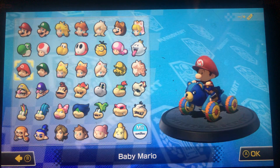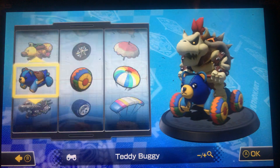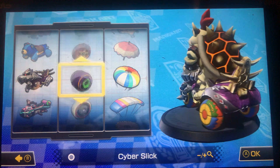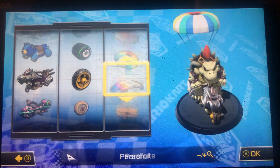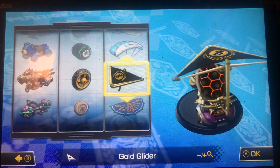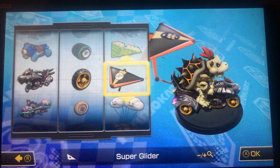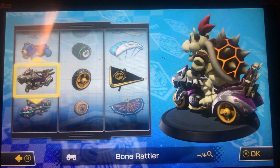Next is the Bone Rattler. This one's really dope. For this one I would go with the metal tires and the gold glider. The reason I chose the metal tires is because it's the only tire that actually looks really good with this. And the gold glider because — I know it's not as metallic-looking as the regular super glider, but I prefer the gold glider since it looks much more pretty with all the shiny metallic paint.